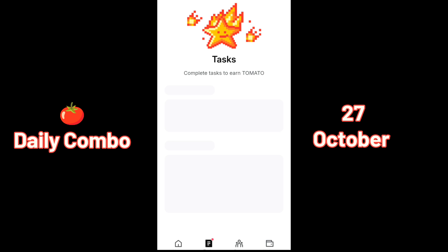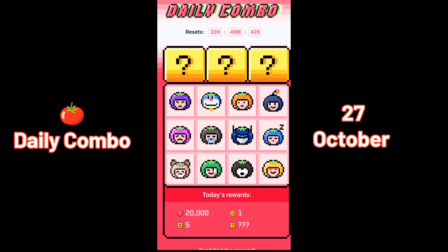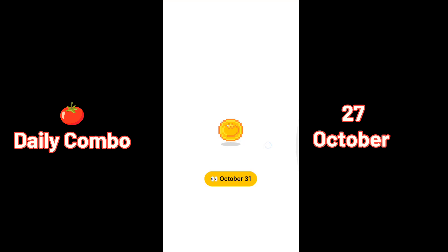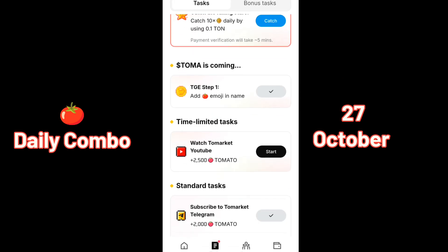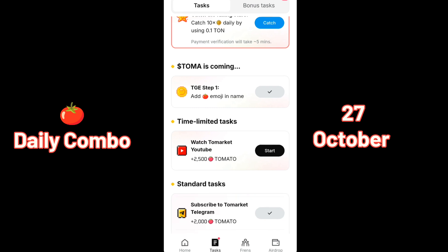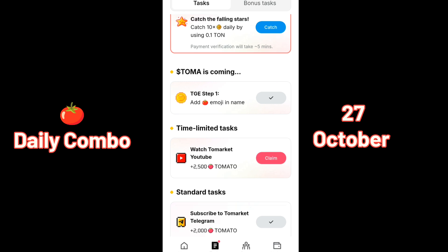Now let's go to the quiz section. We need to find three correct cards from these 12 cards. Before that, we have to watch a YouTube video and claim the reward. Click on start — you do not have to watch the full video. You can come back to the Telegram bot and claim. Wait for some time, let it load, and you will have an option to claim. Click on claim.